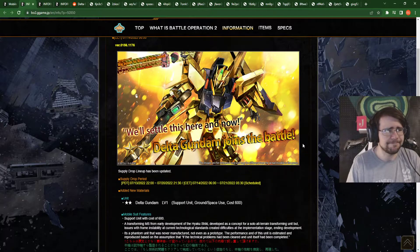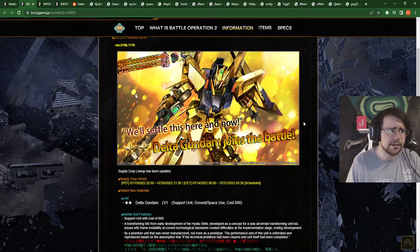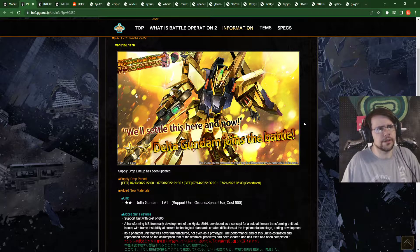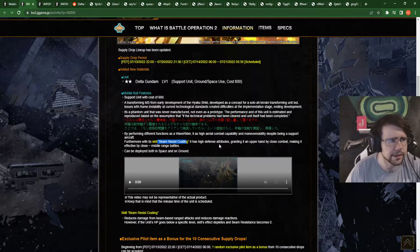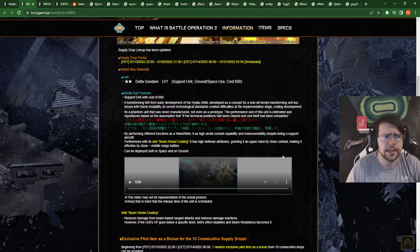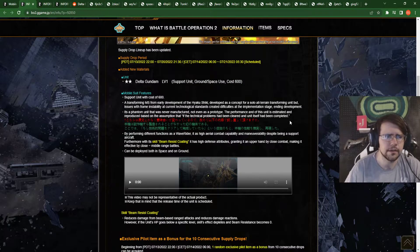Pretty much it's kind of cool. Hopefully this comes to everything that has the gold coating — the full armor Yakushiki, the Yakushiki of course, and I guess the Zero never had the actual gold coating on it, so maybe not. But anything that has the gold coating, hopefully it gets this beam resist coating, which essentially means if it's above 50% health, it takes 25% less damage and resists stun. I don't know if it resists buildup stun as well, but that would be really cool.